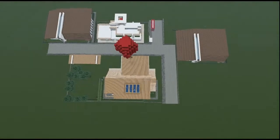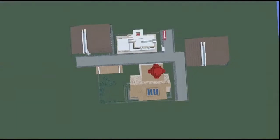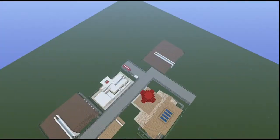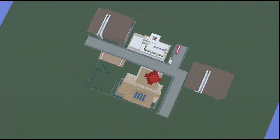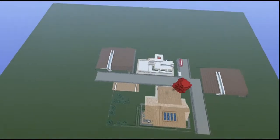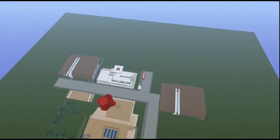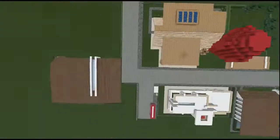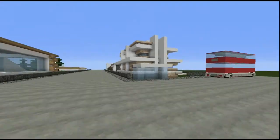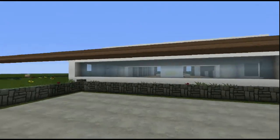I'll show it from above real quick. So this is it from the air so far. There's still some red in the chimney I'll sort out, but there's not much to this world yet when you look at it like this — just a nail-shaped road. But soon it'll be a massive sprawling city of houses and awesome buildings. Maybe you guys can build something too and I can put it on here. Let me know what you think of these houses and what I should build next!